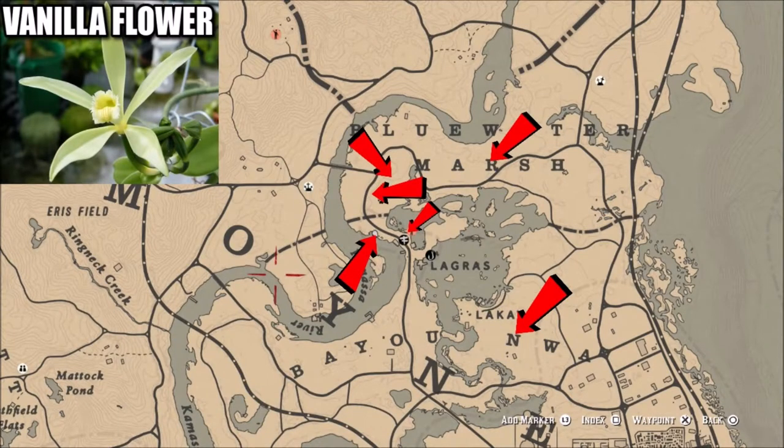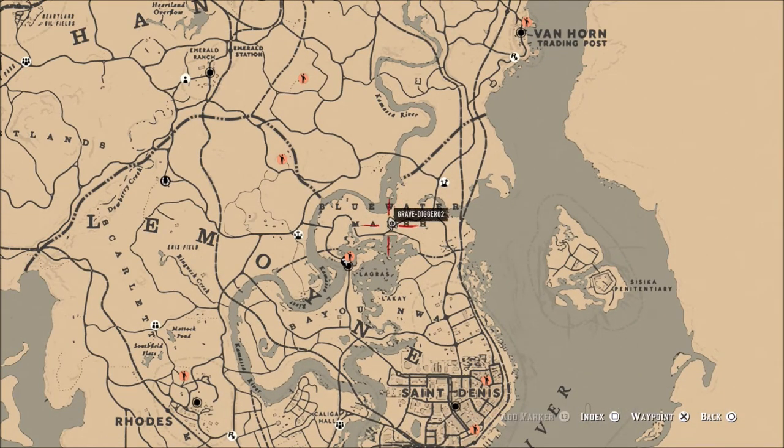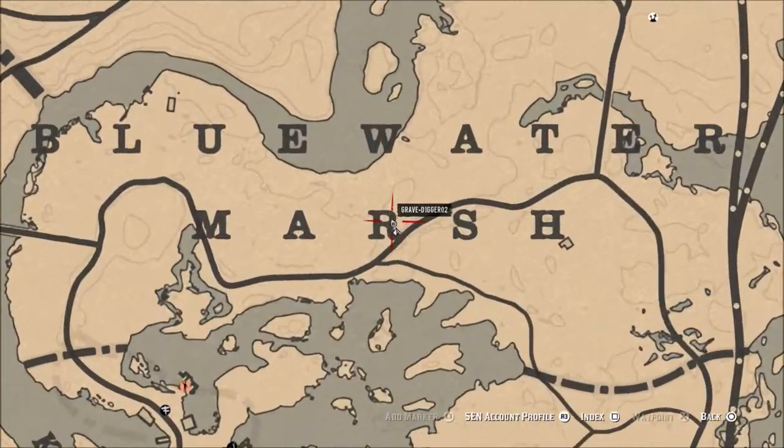What is going on guys, Grave here, welcome back to Red Dead Redemption 2. One of today's Red Dead Online challenges is to find vanilla flowers. These arrows are pointing to all the locations where you can find vanilla flowers. These will be just one single plant on the side of a tree, not like other plants in the game where there's a clump of three or four together. You're going to have to go to several different locations to find all five.